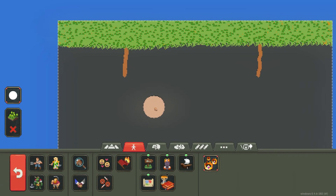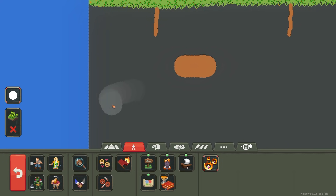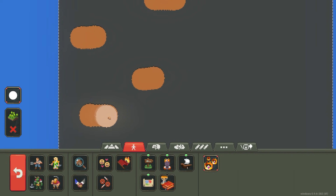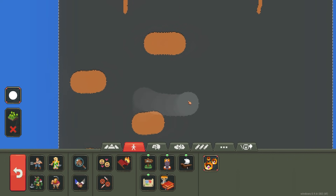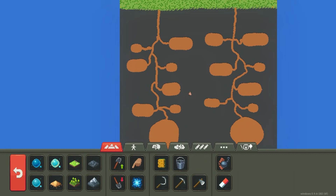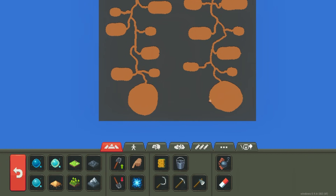I want to do those little splotches that ant colonies make, where they put all their stuff. So I'm gonna do that and then connect it — it just looks natural, kind of squiggly lines. And there we go, I got the little chambers and connected them all like that.